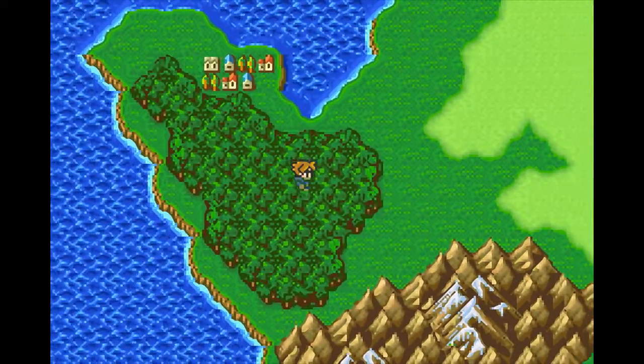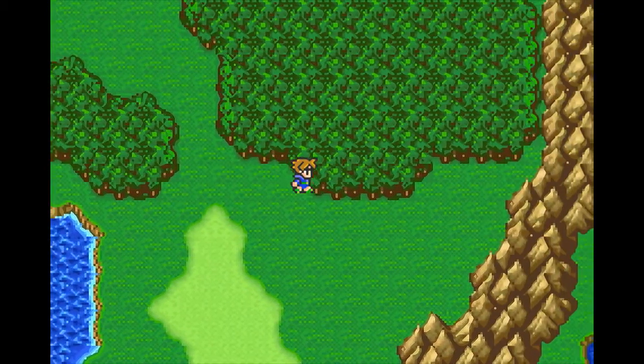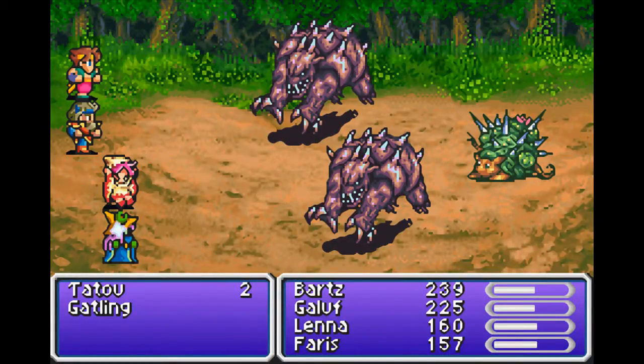Seeing as we can't travel by land or sea — have you guys solved the riddle yet? It's really complicated. We need to travel by air, and to do that we're going to look for some flying critters, which apparently might live up in the north in that forest where there's poisonous flowers.